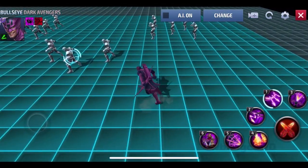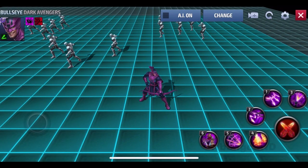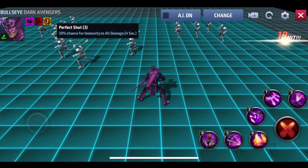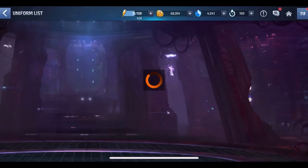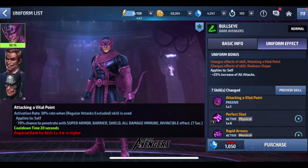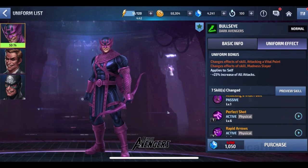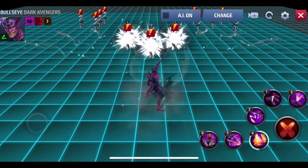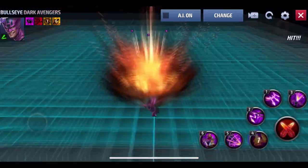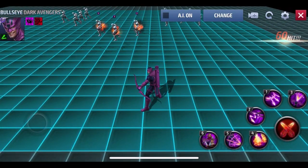He also has an awakened skill that grants immune to all damage, but it's only for four seconds. I noticed it's only 50% — I think that's because my skill isn't leveled up. If you have a level six skill it's 100%, so I don't have a level six skill yet.